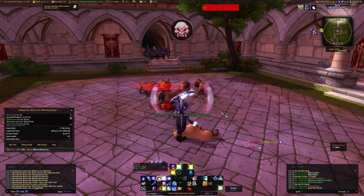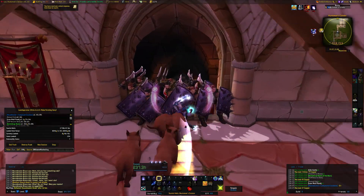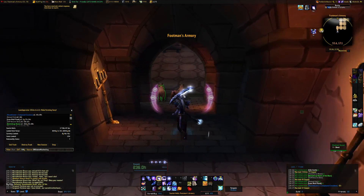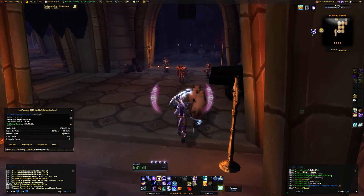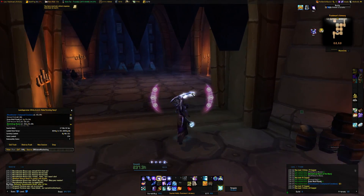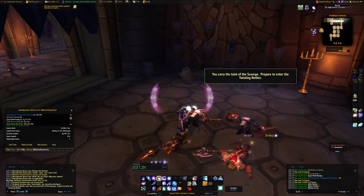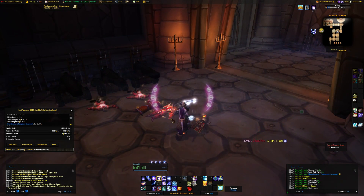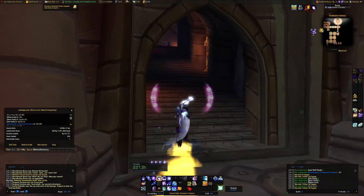If you take that times 4 — okay, let's nerf that down and say you don't exactly get 6,000 gold out of it; let's say you get 4,000. You take that 4,000 times 4 in an hour, that's 16,000 to 20,000 gold. We'll call this maybe 16 to 20 grand an hour of transmog gear that's falling. I was astonished that there's that much gear coming out of this instance.